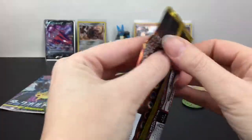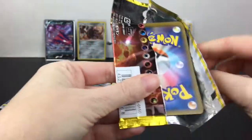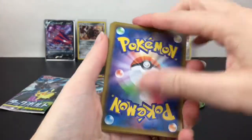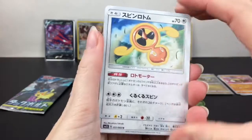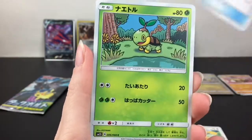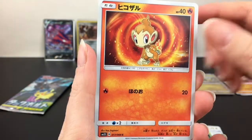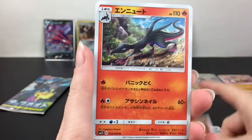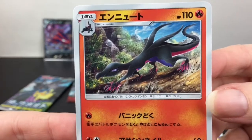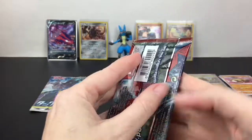Let's grab the Ultra Sun pack from the Japanese Sun and Moon sets. I always love Dusk Mane Necrozma and Solgaleo — I like that character a lot. We have a Rotom — is it a little handheld fan? A little leaf-something, this little cutie, another monkey, and then Salazzle — very cool artwork, she's slinking around.